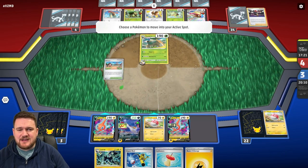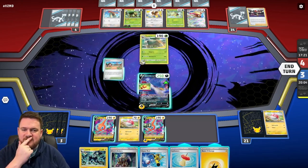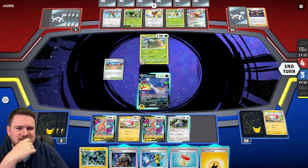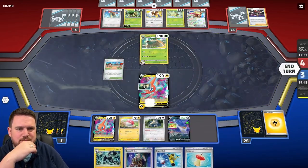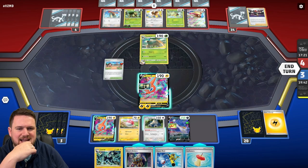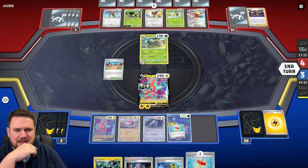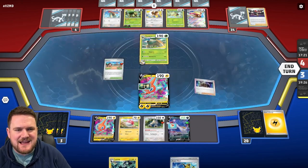Now it really just comes down to whether we can top deck a Voltorb. We don't get the Electrode, but we do top deck Boss — and that is very interesting. We can get a two-prize knockout here to put ourselves well in the lead. We can Scrap Short and Gust knockout the Pidgeot, which would be a very strong play. We're going to use Snorlax's Voraciousness and grab ourselves a Leftovers to chuck down in preparation for an attack from an Electrode.